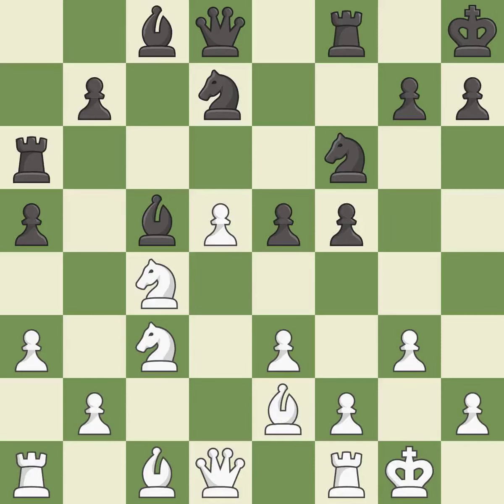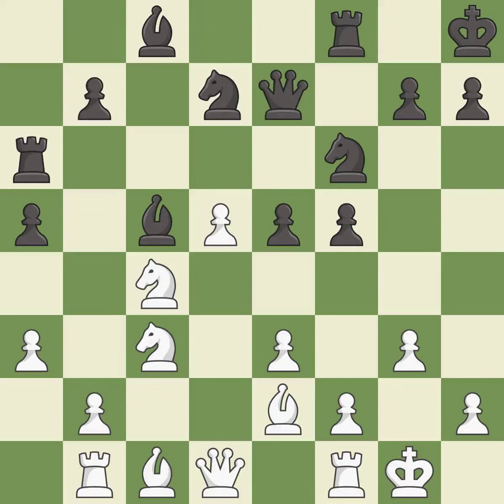Black was worse off, but now they are in a losing position — it is an inaccuracy. This activates a rook by developing it off of its starting square — it is best. This develops a queen off its starting square, getting it into the action — it is excellent.